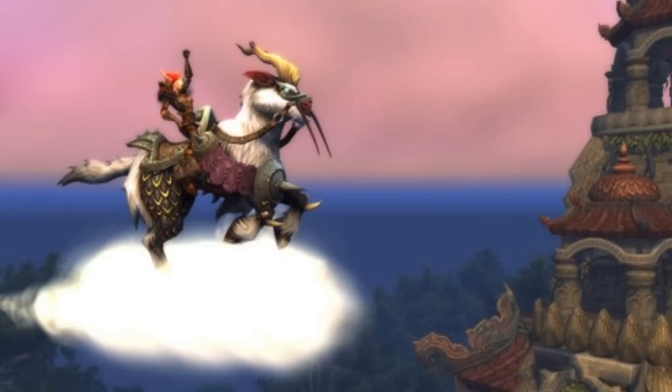Also coming in Patch 5.1 is an awesome new flying mount called the Swift Windsteed. The Swift Windsteed is kind of like an elf-y goat thing that rides on a cloud. It comes in four different colors and it's pretty cool — being that I'm a mount collector, of course I want it. There's a pretty good possibility that this mount comes from the Blizzard store, although it's available in four different colors and that hasn't been anything we've seen in the Blizzard store before, so we can't be too sure.